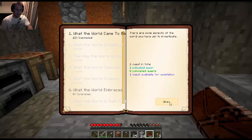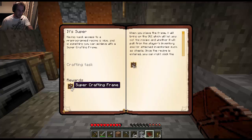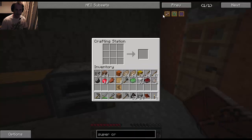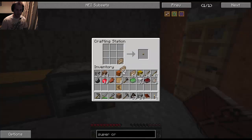I just want to have a look at the Super quest — it's a Super Crafting Frame. I had a look on a different world to see what these are; I've never come across these before in any of the mods I've played. I think it's pretty cool so I'm going to quickly make one. I believe it's a crafting table surrounded with sticks.